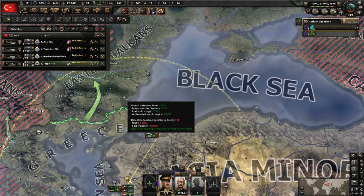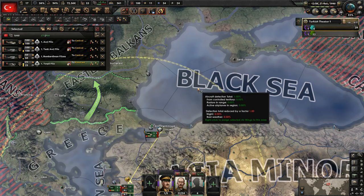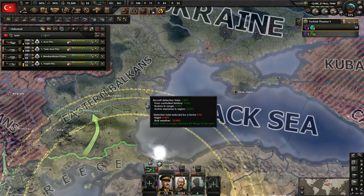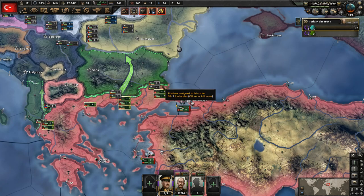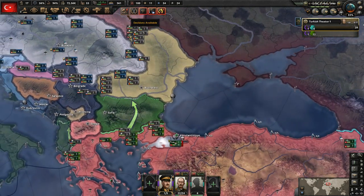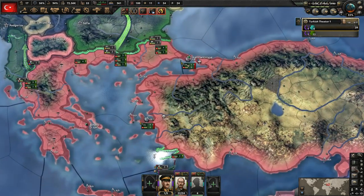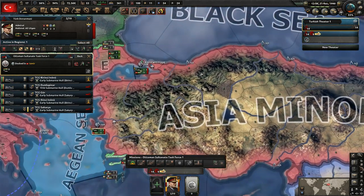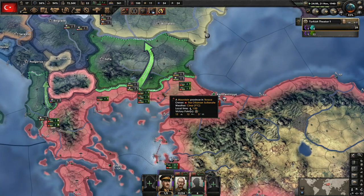That might be the closer air base — yeah that's probably better. We can move them all over here then. Let's slow this down a notch and see if there's anything else we need to do. We have the planning bonus there, troops moving over, planes going. The ships — I don't think there's anything we need to do with those. All right, we just need to get the planes moved and these troops over to their front.